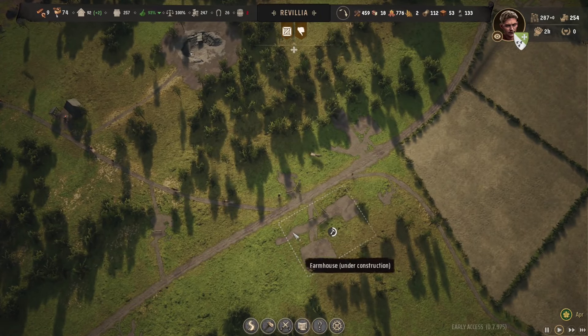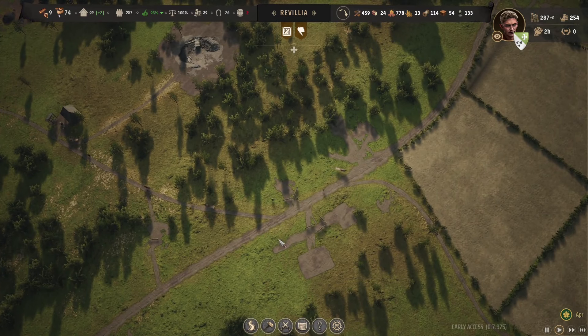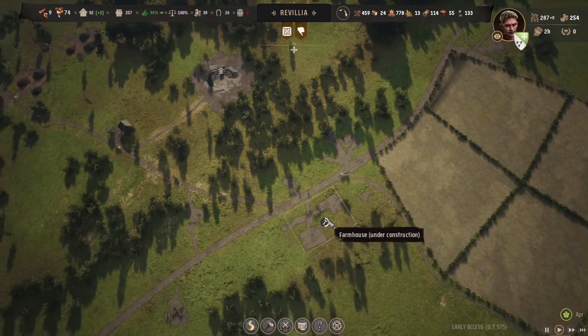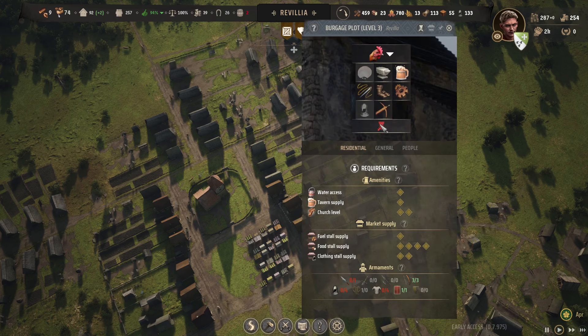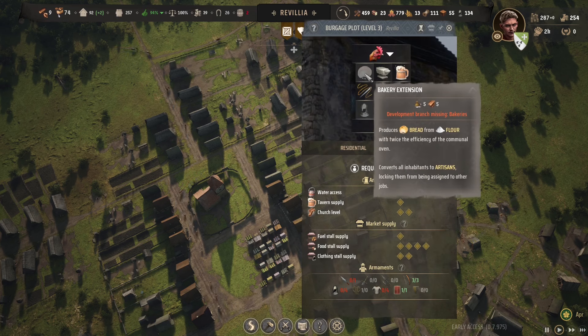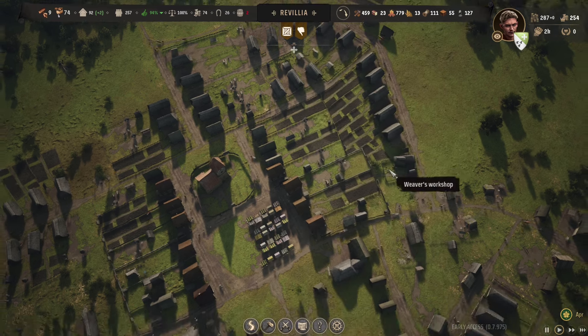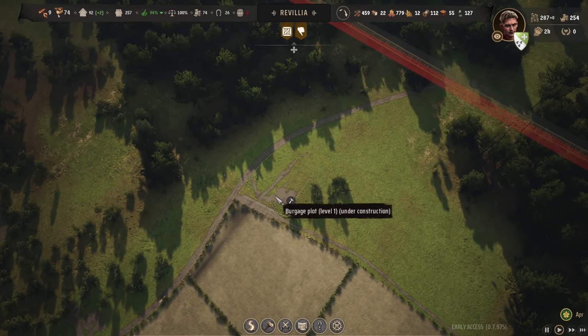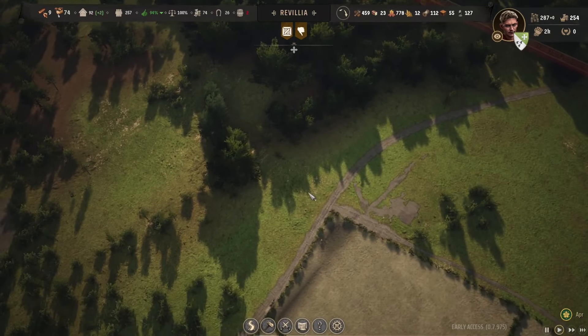They're still building all of this down here. And I didn't build a communal oven for this little farmhouse area, because what I want to do is upgrade one of these guys. We have chicken coop right now, but look at this - the bakery extension. It's twice the efficiency of a communal oven. I can't wait to see what it looks like. And oh my goodness, I just had a thought - this giant house on the side, can that be a giant bakery? That might be cool.